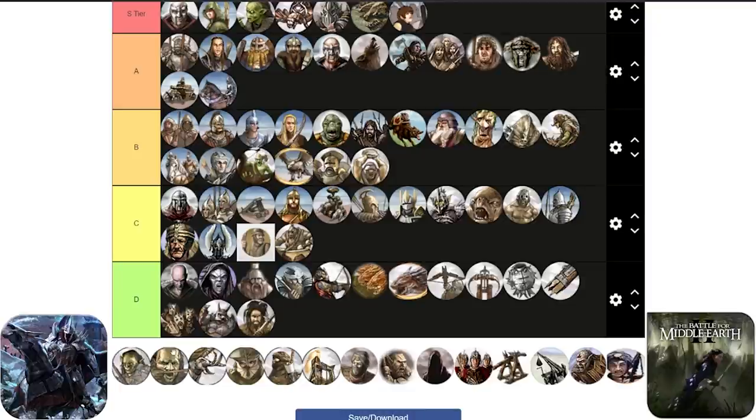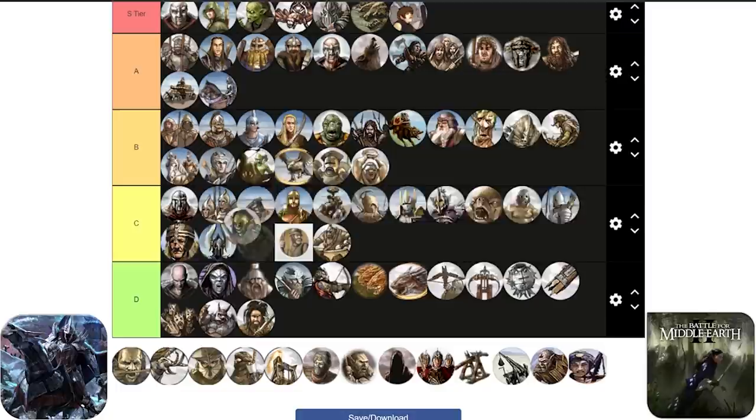Orc Warriors coming up next - Orcs are the cheapest swordsmen in the entire game. It's a spam unit and you need to make sure to spam units all the time. They are good for Mordor to survive the early game and get to the mid to late game. I like them a lot. They are quite reliable because they also cost you only 30 command points, which gives you the chance to spam lots of these Orcs even when your command points are low.